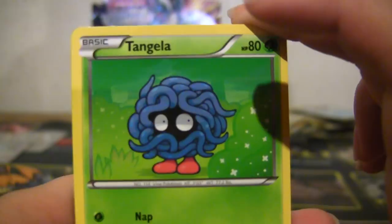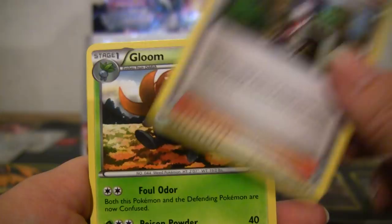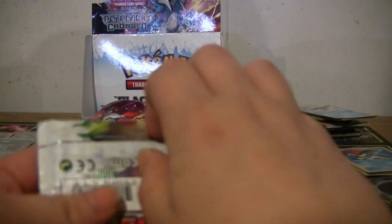Tangela, Spoink, Pokeball, Lilipup, Ducklett, Hugh, Gloom, Herdier, reverse Charizard — I have the holo but not this one, that's cool — and a holo Keldeo. Didn't realize there were multiple kinds; I know for sure I have the non-holo so maybe I don't have the holo yet.